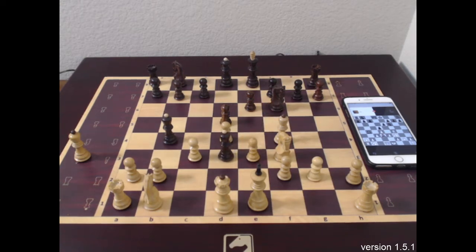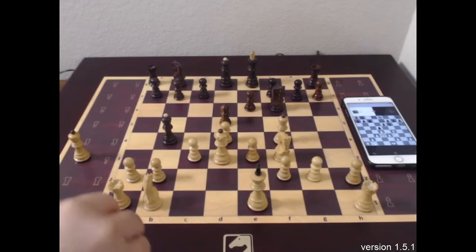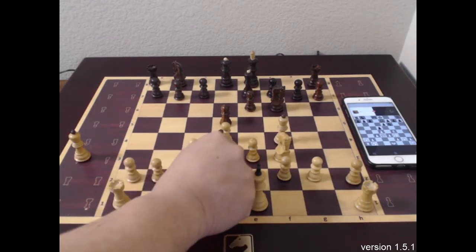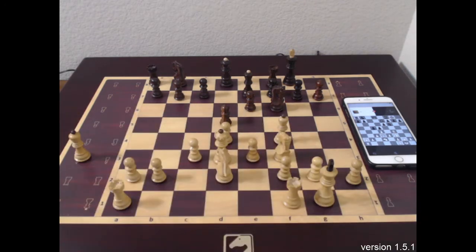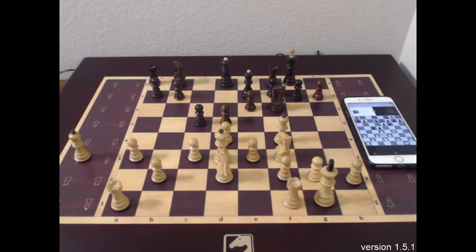He captured my bishop on d3, so let's use our queen to capture the bishop. All right, let's develop the knight. He's doing king safety, so I think let's do king safety too. Let's castle here. All right, let's bring this piece here — I know it's a very passive move, but it's okay.